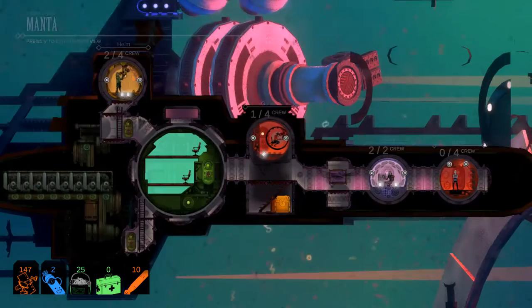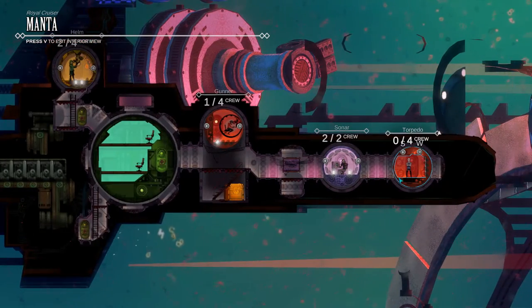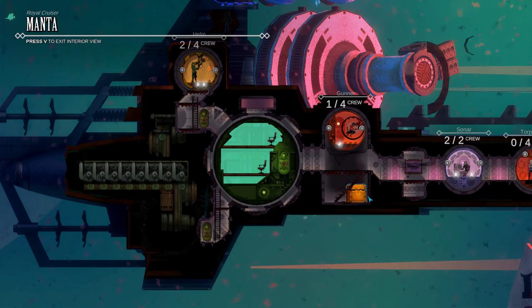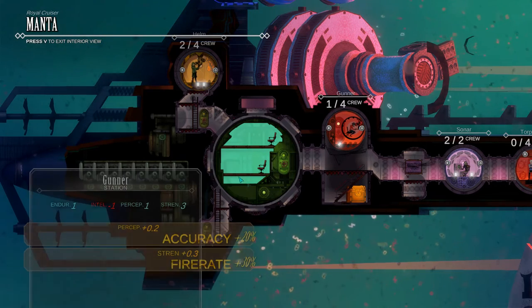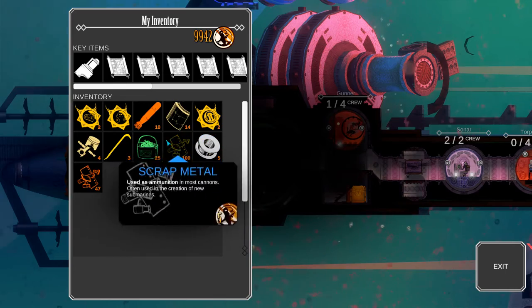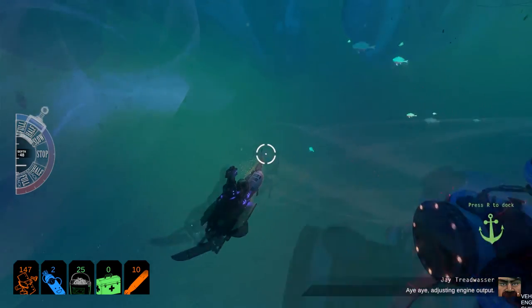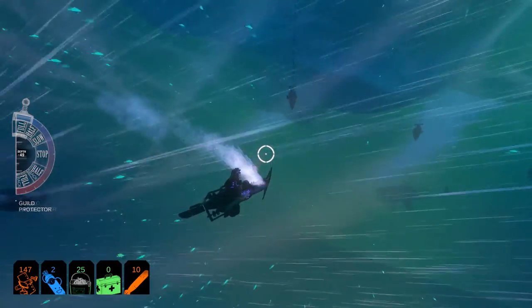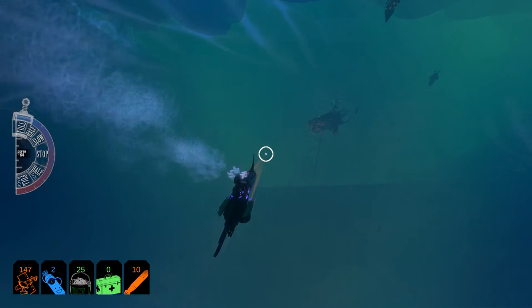I'll quickly show you the crew quarters. Up here we have our helm, gunner, sonar, and our torpedo area. Our sonar guy has maxed out - we've got enough spots for him. Now, I would really like to get another gunner in there, but right now we're going through food and oxygen very quickly. So what I have to do is try to save up some cash to get another air tank and a lot more food. Without too much hesitation, we are going to proceed to the next mission.